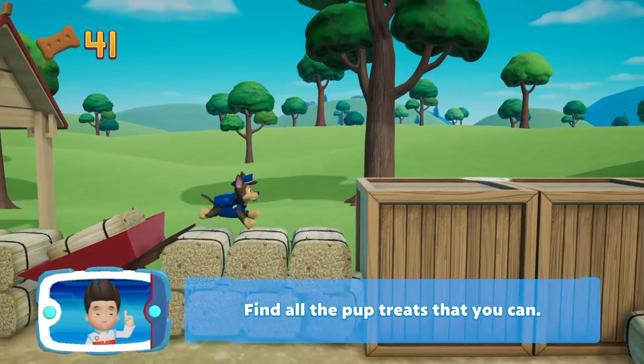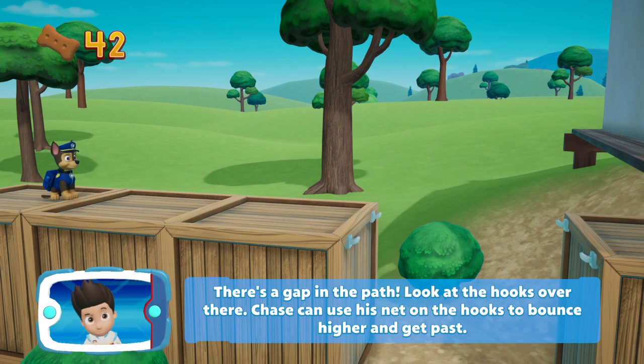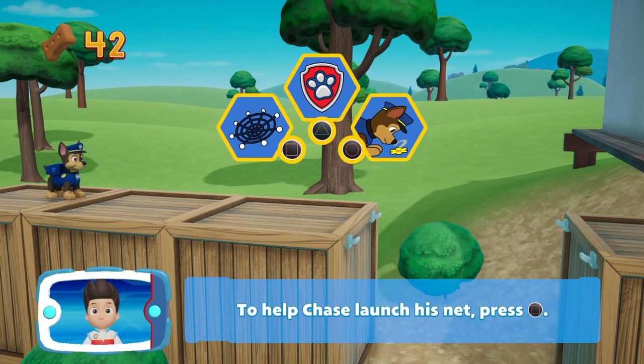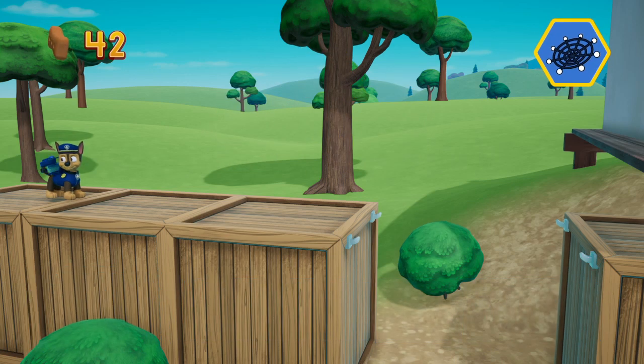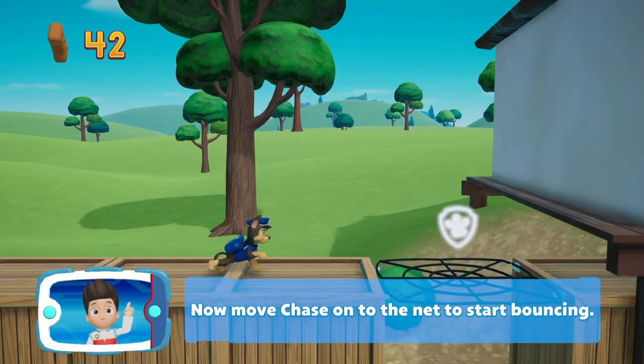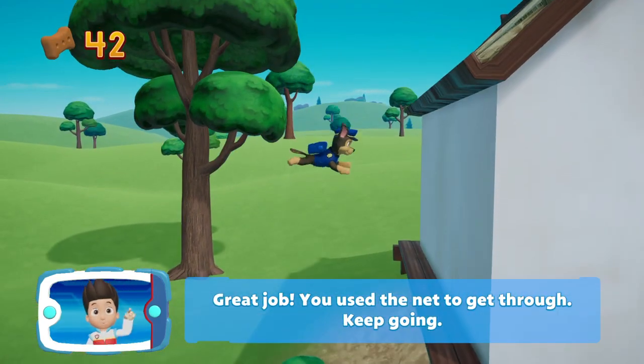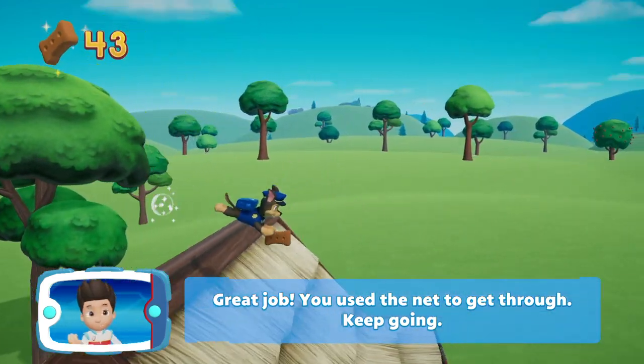Find all the Pup Treats that you can! There's a gap in the path — look at the hooks over there! Chase can use his net on the hooks to bounce higher and get past. To help Chase launch his net, press the Square button. Now move Chase onto the net to start bouncing. Great job, you used the net to get through — keep going!